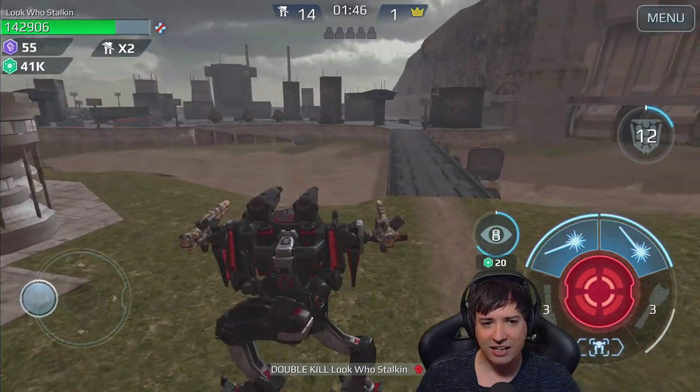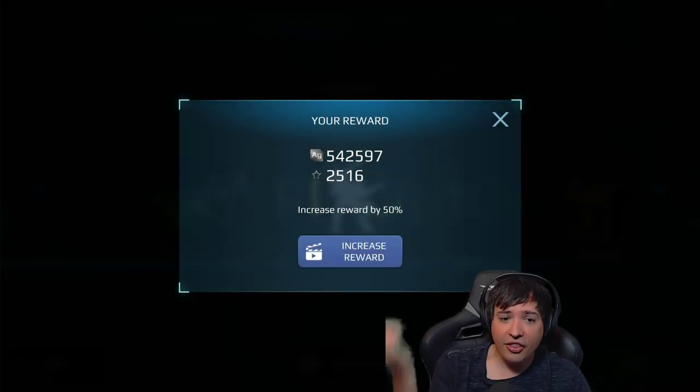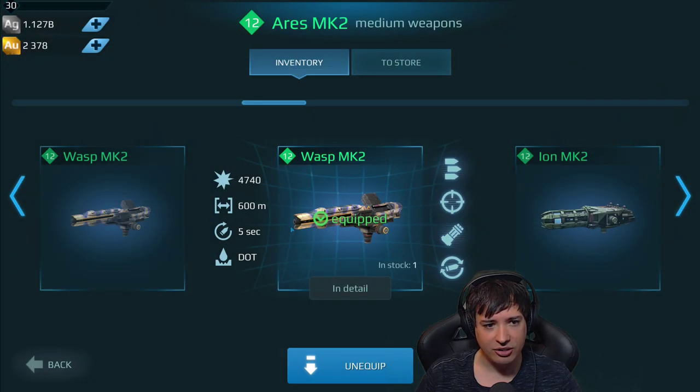I wonder how good these Wasp cannons really are. It's a weapon you never see on anyone's setups. The reason is you only have five shots and these five shots are not even very convincing. The corrosion is like absolutely nonexistent. So the weapon is the exact opposite of anything you'd want to run. It does around 4,700 damage — not even 5,000. An Exodus rocket does similar damage, and at 600 meters range that's not bad, but it doesn't even hit moving targets in the air. Apparently the damage over time is a joke — a complete ridiculous joke.